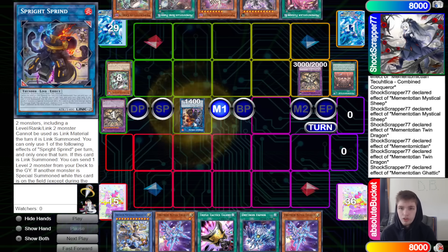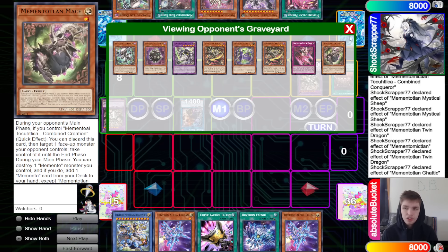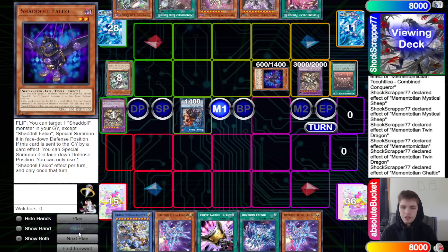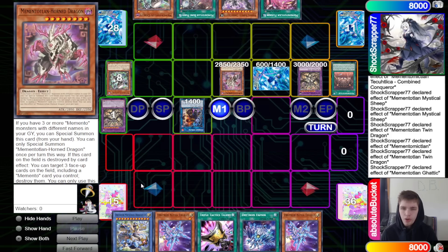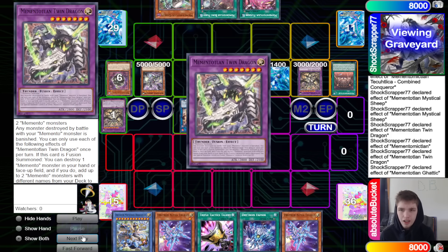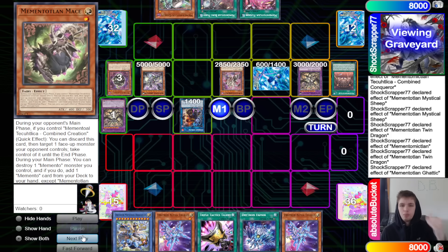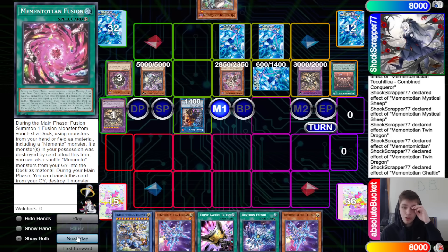They make Sprint — Sprint effect dumps Falco, set Falco. Then summon Horn Dragon and Combined Creation by shuffling back Goblin, Twin Dragon, Dark Blade, Sheep, and Mace. Set Bone Party and the fusion spell.